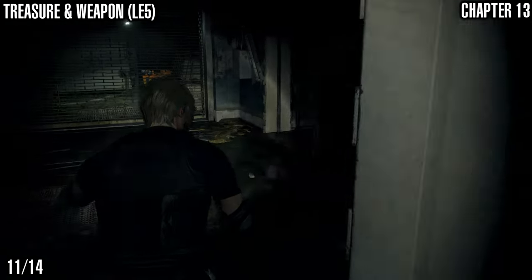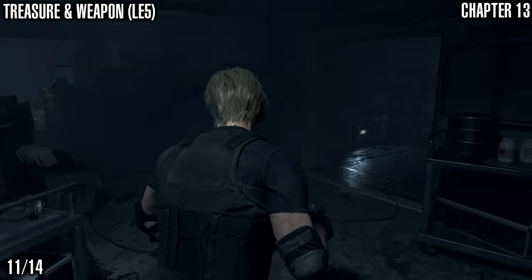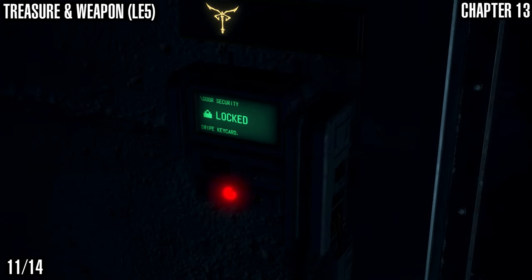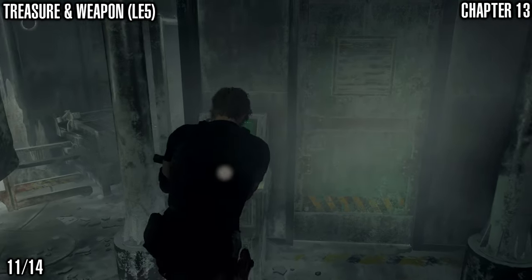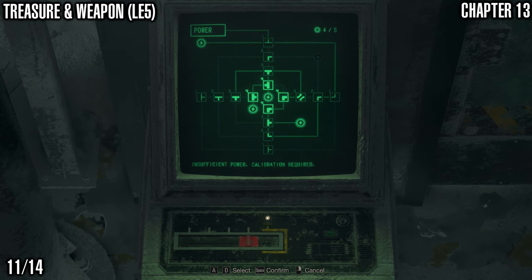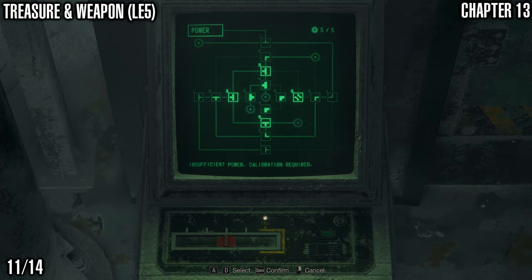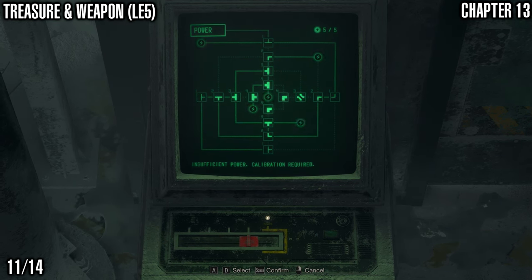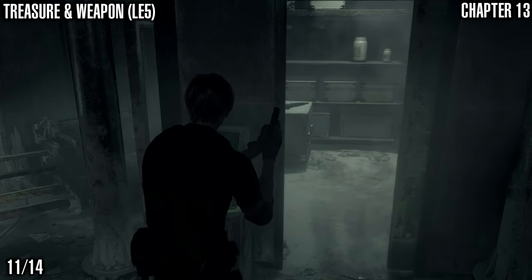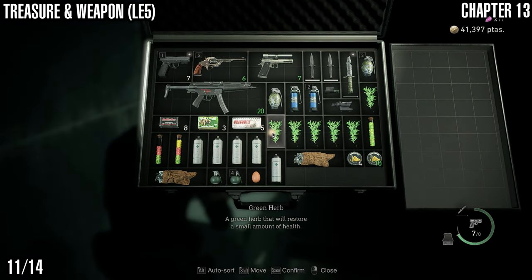Now we want the LE5 weapon, which also counts as a treasure, so make sure you grab this. We're heading down into the freezer section. Pop it open using the key card and you've got one of these little puzzles to solve — I'll show you the solution on screen. Leave it on screen for a few seconds if you just want to copy me. The weapon is inside the freezer. Like I said it also counts as a treasure, so if you're trying to get all the treasures you do need to get these weapons. It's also a handy weapon and helps you towards the achievement for having all weapons.